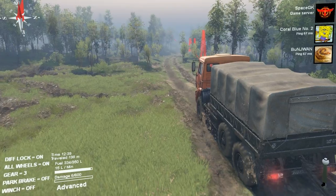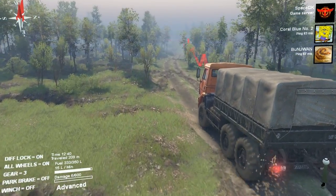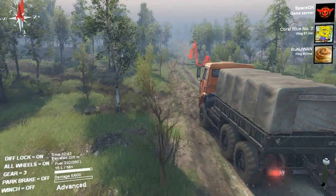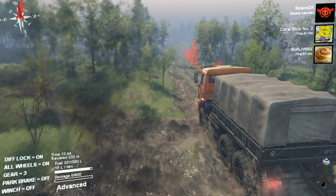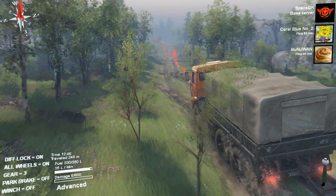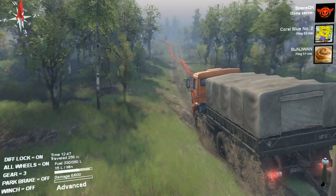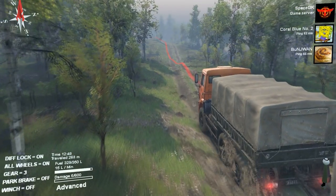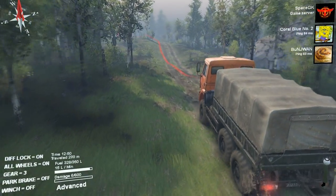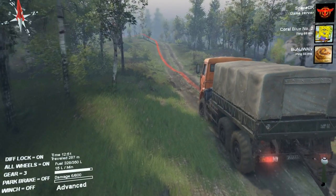The big tip - we found this out the really hard way earlier - if there's a fallen tree in the mud, do not drive over it. You will get stuck so bad. It just starts digging into the ground. It lifts your truck off the ground and then you can't get any traction.